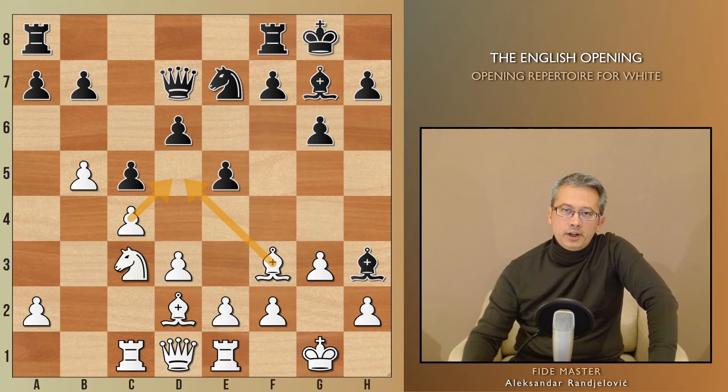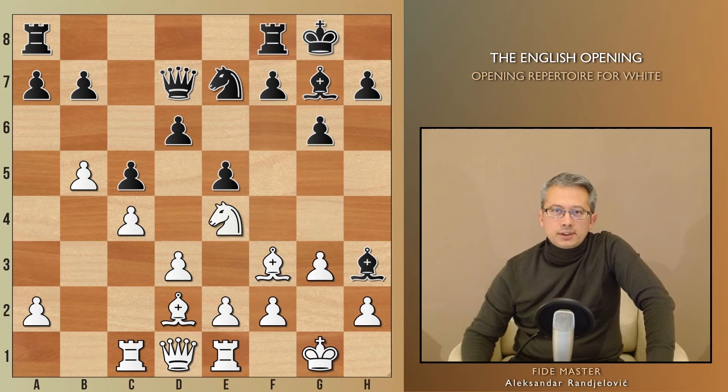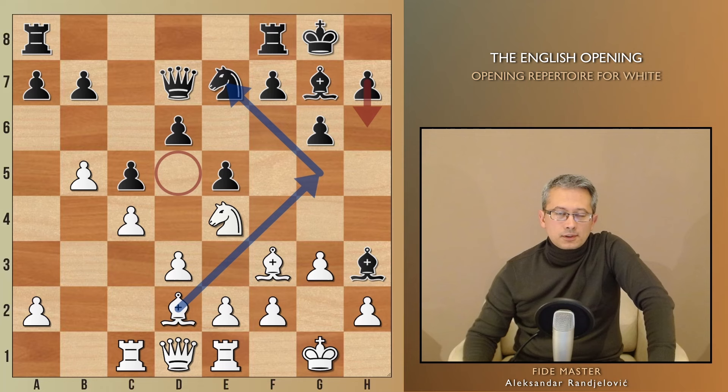Now White should have opted for a4, a5, completely seizing control of the queenside. But we had an interesting move, Ne4 instead. The idea is to prevent the move h6, which Black really wants to play, to prevent Bg5 and Bxe7, since that knight is defending the critical d5 square. Additionally, h6 supports g5, and this is important for Black's counterplay, which is only possible on the kingside.